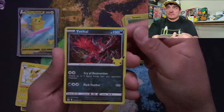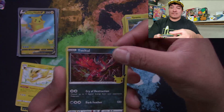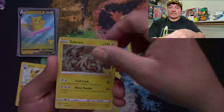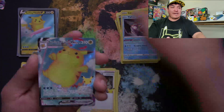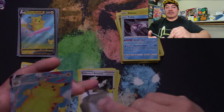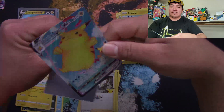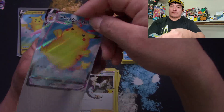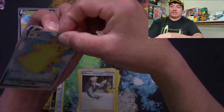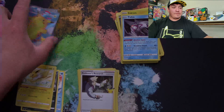The hardest cards to pull from this set are the Charizard, Zekrom, Palkia, Vaporeon, and Surfing Pikachu V-MAX. We're pulling a bunch of Pikachus — enough to fill a whole binder with nothing but Pikachus.